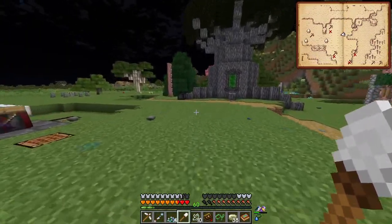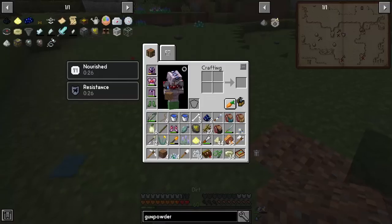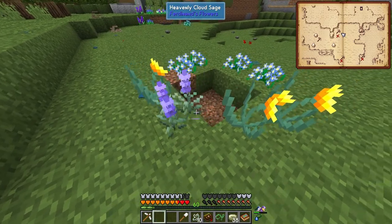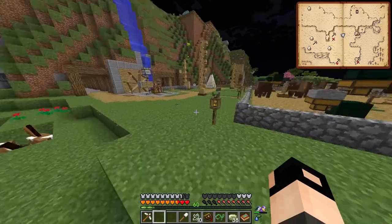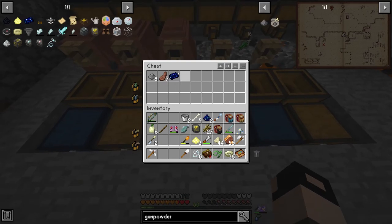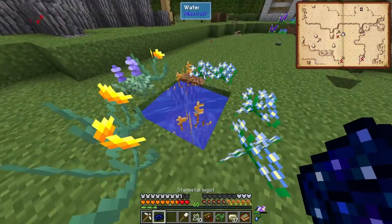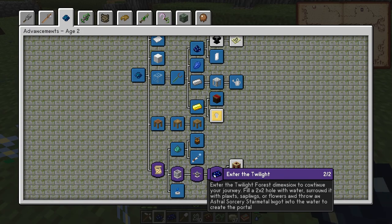Where do we want the twilight forest teleport? Here is an okay place. Let's dig a hole and place flowers all around it. The quest says: enter the twilight forest dimension. To continue your journey, fill a two by two hole with water, surround it with plant saplings or flowers, and throw an astral sorcery star metal ingot into the water to create the portal.